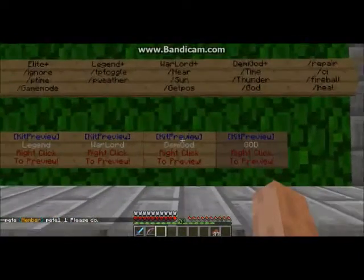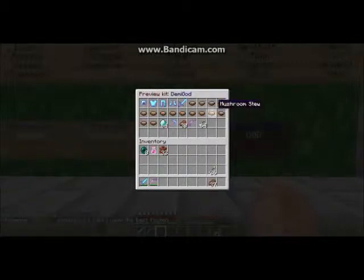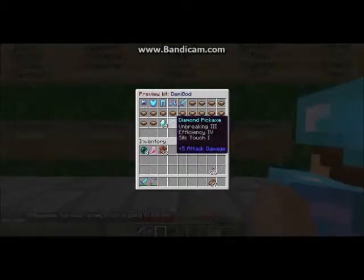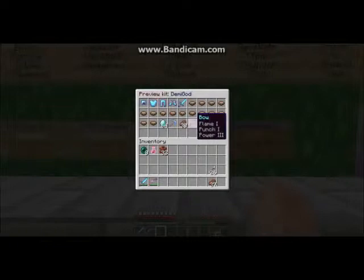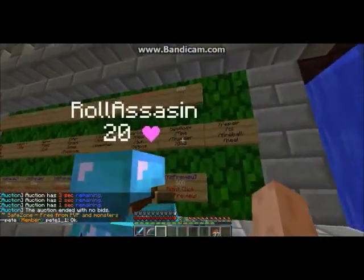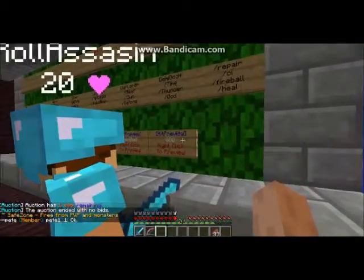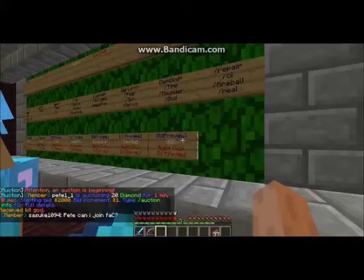Then we have the Demigod rank, which adds commands like slash near, slash sun, and slash get position. The Demigod kit preview shows full diamond armor with Unbreaking III, Protection IV, and Thorns III; a large number of mushroom stew; a stack of 64 diamonds; a diamond pickaxe with Unbreaking III, Efficiency IV, and Silk Touch I; a bow with Flame I, Punch I, and Power III; and a stack of 64 arrows.